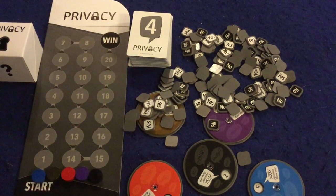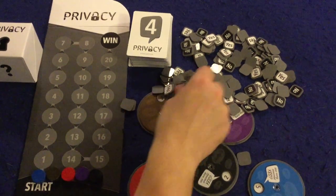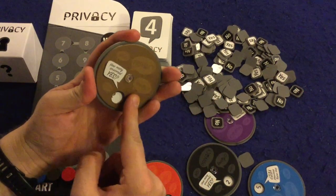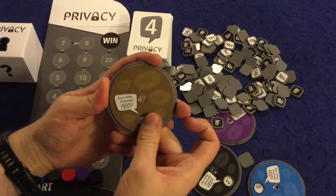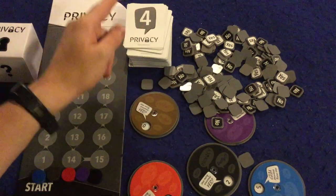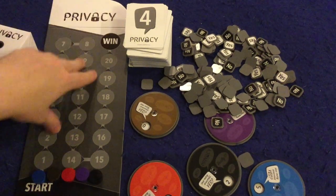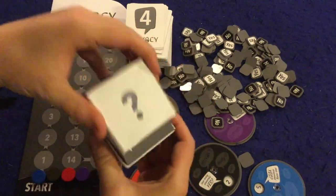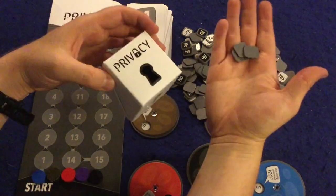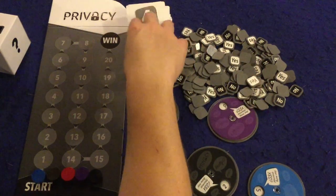In Privacy, you're going to try to get your little wooden disc all the way up the track to 21 points. The first person to do that wins the game. You'll have a player board, a little privacy box that gets passed around or placed in the middle where you put your yes or no answers, and a little spinner. Let's talk about the cards and how they work.